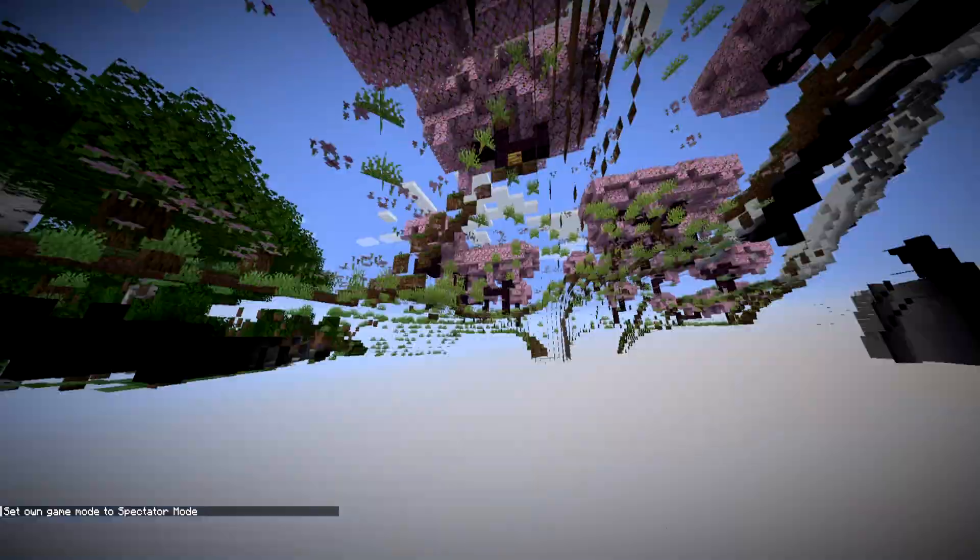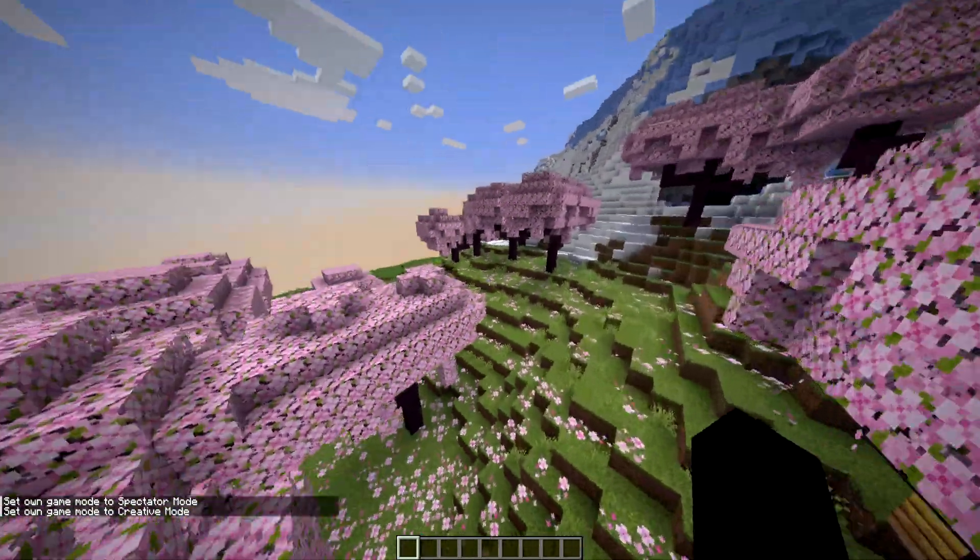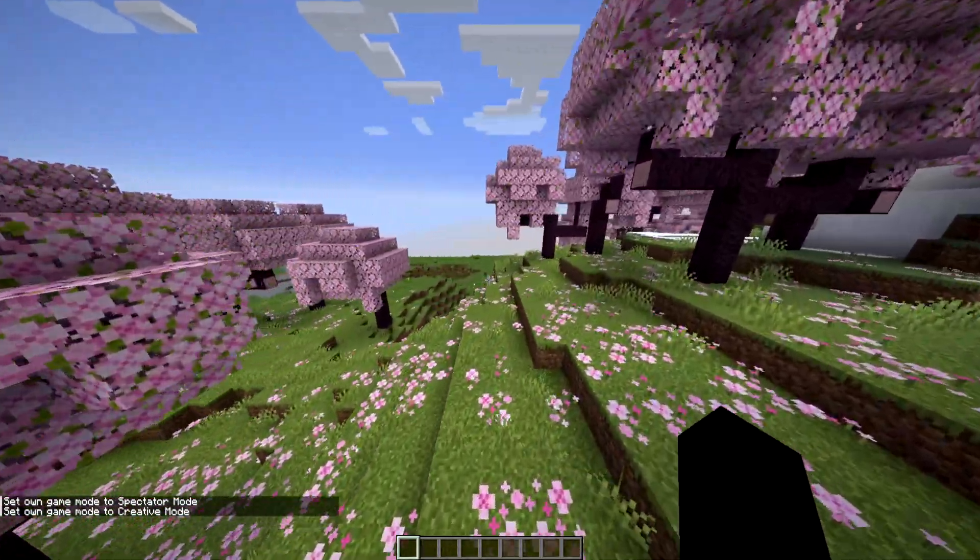So in that case, I'm just going to go into spectator mode, fly up and out. And as you can see, here we are in the cherry grove. Now a few instances for this command.